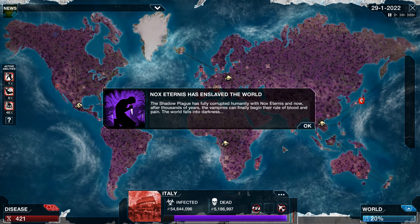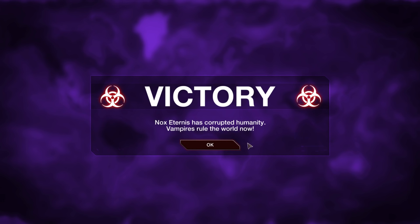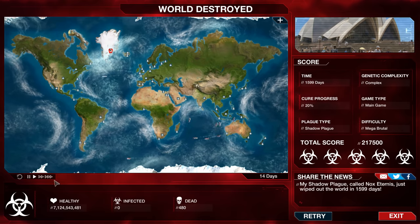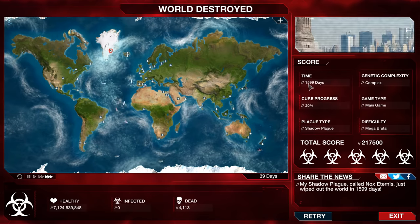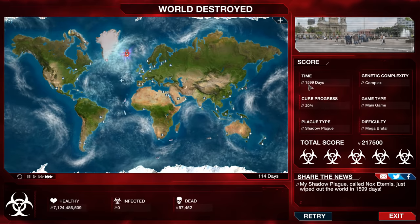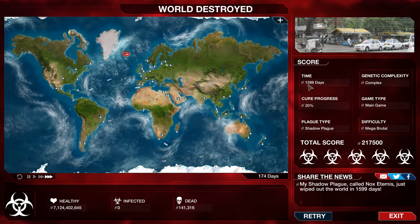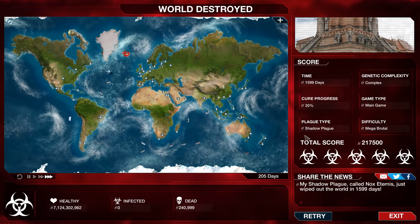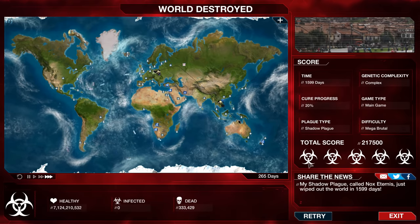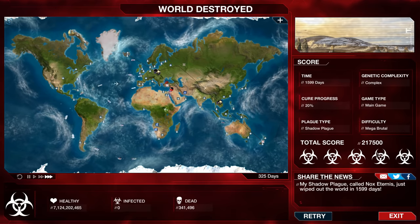Nox Eternus has enslaved the world. We have corrupted all of humanity. And we should see that we get five stars very easily — there it is. 217,000 points. That is a phenomenal score right there, even though it took me 1,599 days. In any other scenario, that would be a crippling score and you could not possibly get five stars. But in our case, because we gamed the system and waited and got a ton of DNA before starting up the disease, we find that we get a phenomenal score. As far as I can tell, this only goes up the more DNA you have generated.